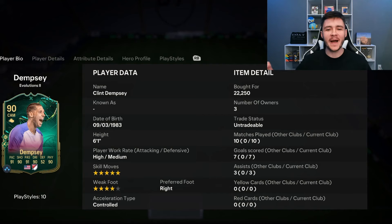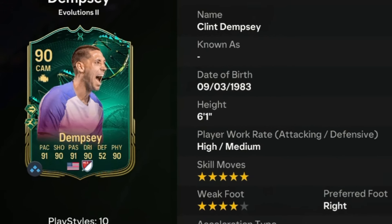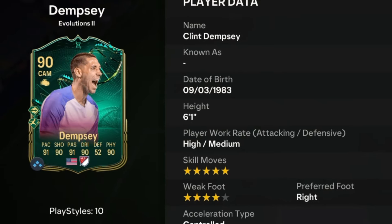Welcome back to another player review. In today's video, we're going to check out a very special card — the Heroic Chronicles Evolution card for Clinton Dempsey. He is a 90-rated card with high-medium work rates, right-footed, with five-star skill moves and four-star weak foot.